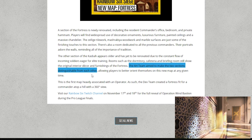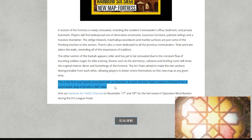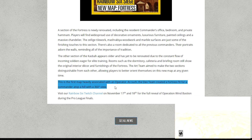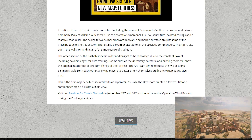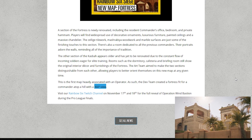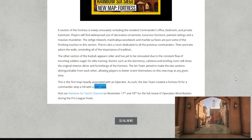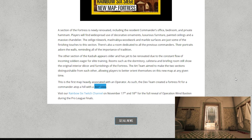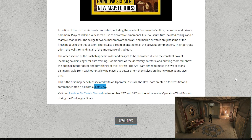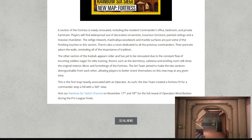This is the first map heavily associated with an operator. The dev team created a fortress fit for a commander atop a hill with a 360-degree view. The guy has binoculars and a 360-degree view, so I'm still going with the idea that he might have some sort of tactical strike — like artillery or a missile or something. There are a lot of connections to all that, but I could be totally wrong. The reveal will be on the 18th, so we're just going to have to wait and see.